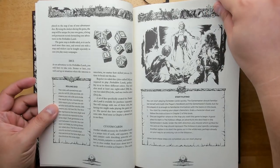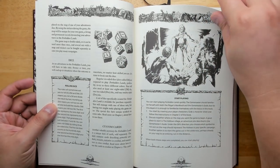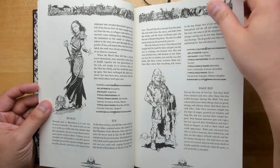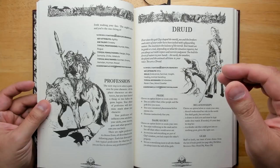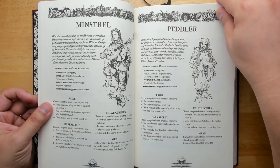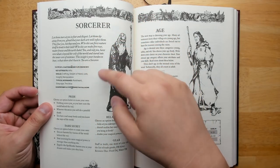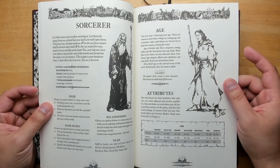It is a d6-based system, though occasionally bigger dice are used for legendary items or powerful artifacts. You create your adventurer starting with your kin — you can be human, elf, half-elf, dwarf, halfling, wolf kin, orc, or goblin. Then you choose a profession, which is like your class: druid, fighter, hunter, minstrel, peddler, rider, rogue, or sorcerer. Each profession has a key attribute, starting skills, a pride, a dark secret, relationships, and gear. There are lots of suggestions but it's pretty open-ended. Your age also determines the number of starting points for character creation.